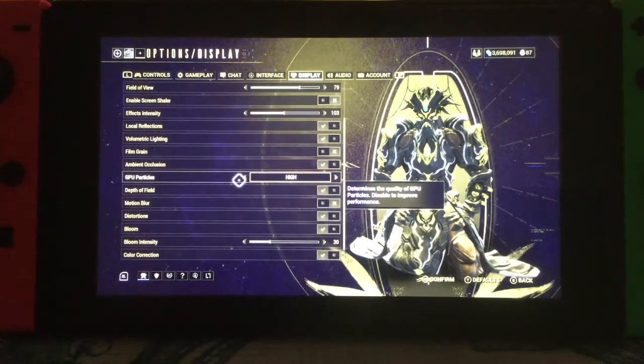GPU particles are set to high. It says you can turn it down to improve your performance, but I haven't had any problems with performance since putting these on — with the exception of maybe when my network was bad and I started getting a little jumpy. But aside from that, with high GPU particles I'm still running the game with no real problems.